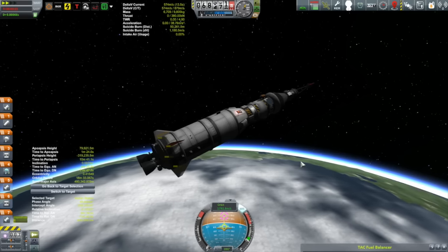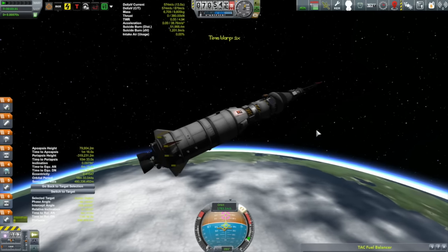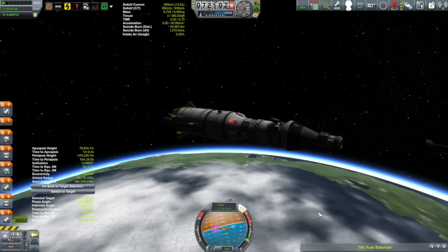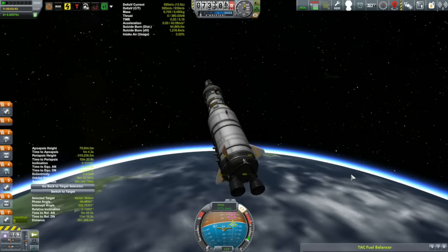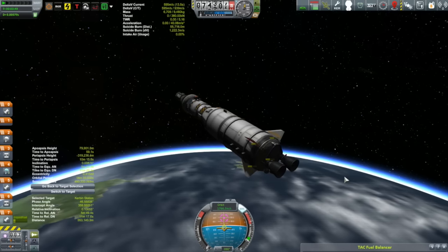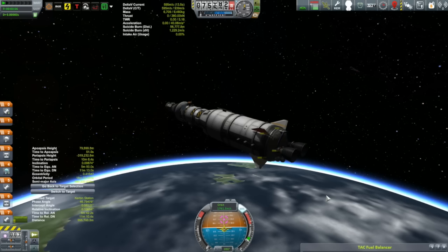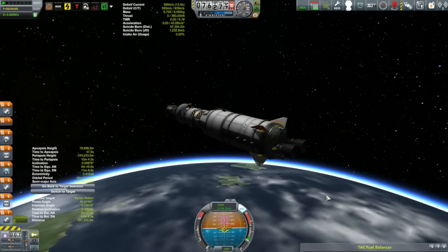The other new part on this is a docking port right at the top, which unfortunately means the escape tower can no longer be used as a backup engine — I need to get rid of it to use the docking port. I'm turning it to the side so when we decouple it'll spin off and not be a hazard. We're suborbital now so it'll burn up. Without that backup engine I put radial Rockomax engines on the side as a backup.